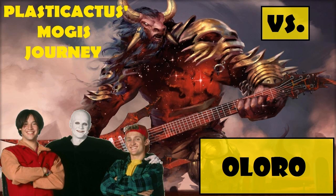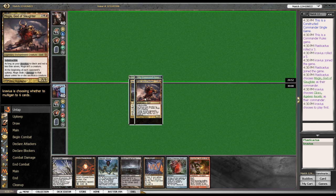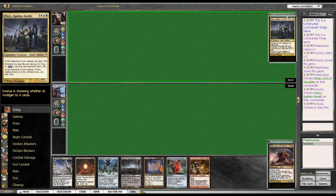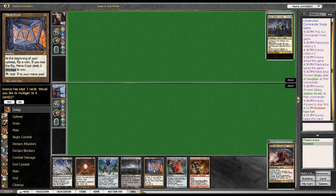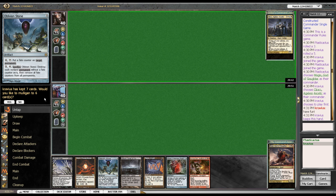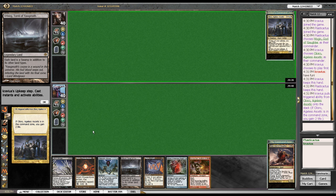Mogus! Let's not blow this. Hey there, Plastic Cactus here with your old buddy Cravius — okay, he's not your old buddy, it's the first time you ever saw him. Surprise! We're facing Aloro, king of the poopy pants. This is a keepable hand because of the Mana Crypt and the Worn Power Stone. I'm gonna do it — I'm not happy about it. Gain your life.